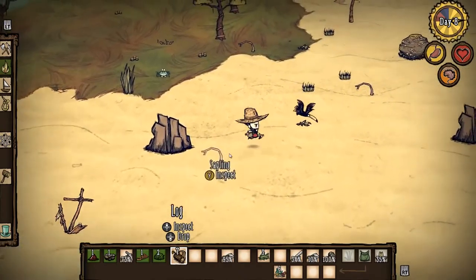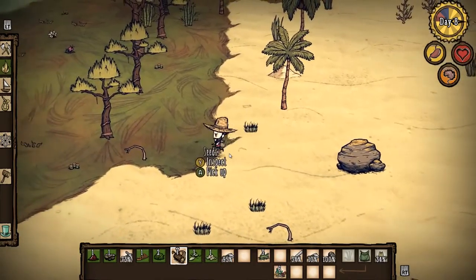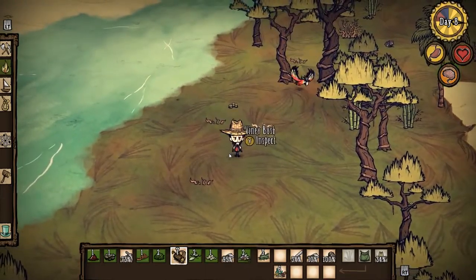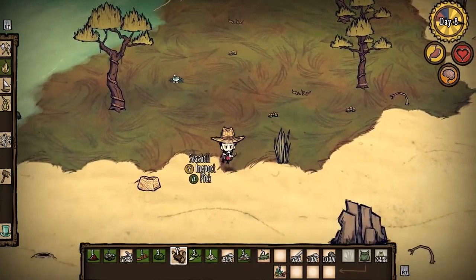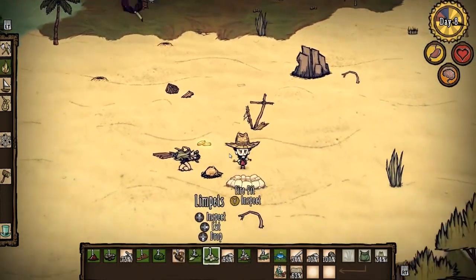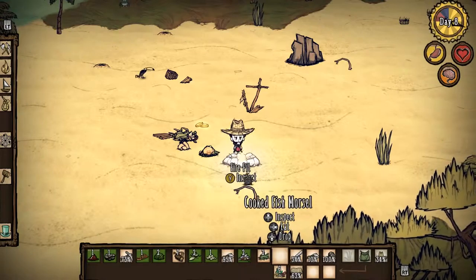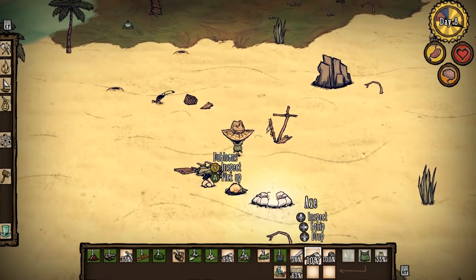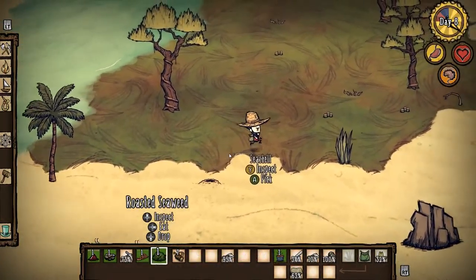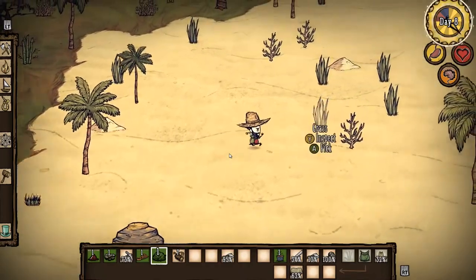We need to pick some flowers just to get that sanity back up. I think that red mushroom was a mistake. I'll pick up these limpets and head in the general direction of — I found a big flower. Picking flowers — good for your mental health. Where did I leave that trap? Oh, here it is. We got the crab — we'll run it over the heat, murder it, cook it. We're feeling pretty good — let's find one of our boats.